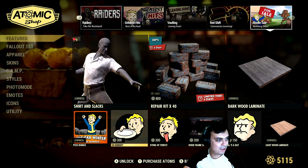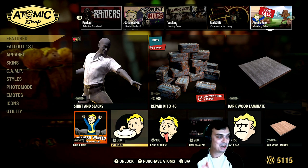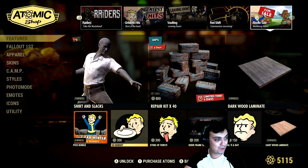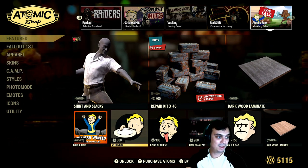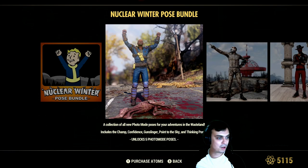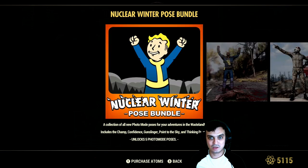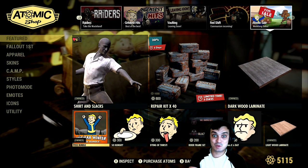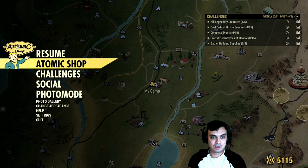Sorry, I'm just putting my son to sleep so I almost fell asleep as well. So the nuclear winter photo mode pose bundle has a 40% discount for 240 atoms. It's actually a pretty good deal — you get a lot of different poses. I'm from Ukraine and I sometimes mispronounce stuff, so I do apologize for that. Anyway, that's it for the atomic shop.